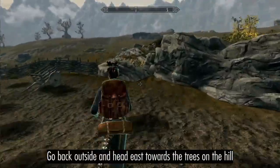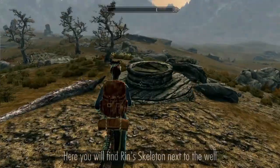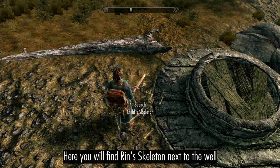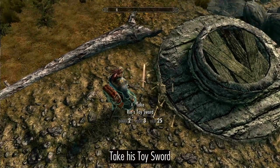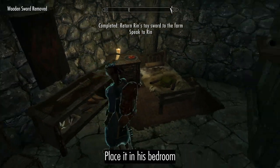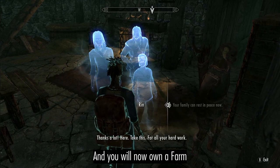Go back outside and head east towards the trees on the hill where you will find Rin's skeleton next to the whip. Take his wooden sword, then place it in his room to put the family's souls at rest and earn yourself a farm.